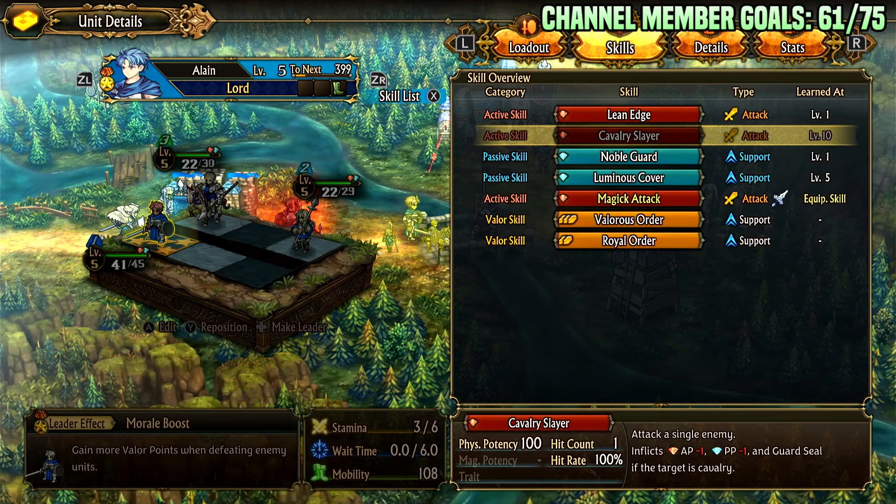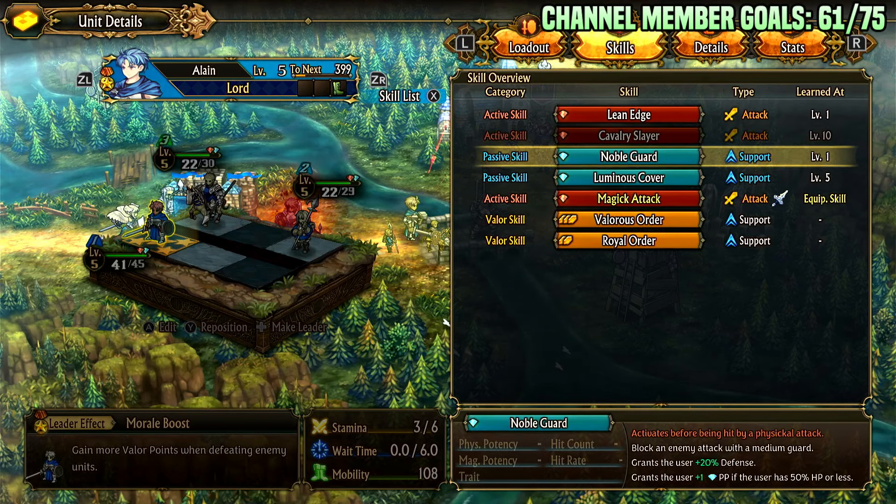At level 10 he unlocks Cavalry Slayer, which is pretty insane. It inflicts AP, PP minus 1, and Guard Seal — which prevents cavalry enemies from guarding. It also has 100 physical potency, which matters because many abilities have reduced potency like 80% or 60%, meaning less damage. He also has Noble Guard, which activates before being hit by a physical attack and blocks with Medium Guard, providing steep damage reduction, plus 20 defense, and grants plus 1 passive point if the user is at 50% HP or below — so you can proc a free passive point at low health.